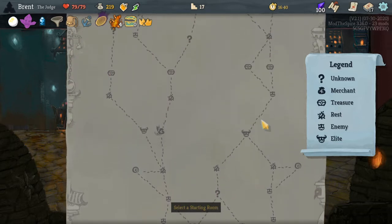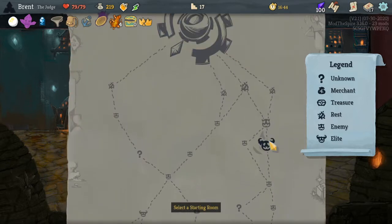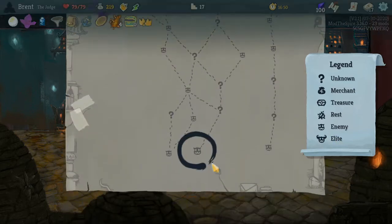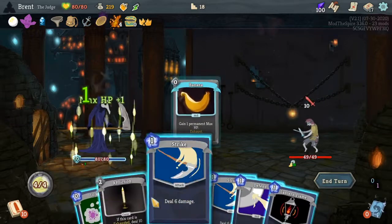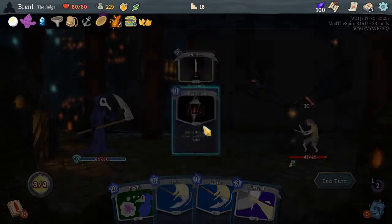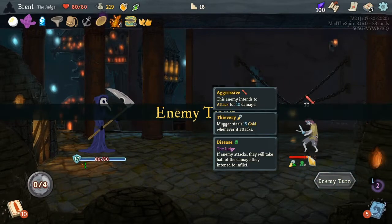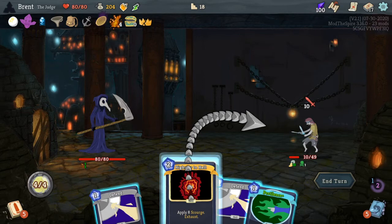I'm liking this path up to here — Elite, Elite, another Elite. I think that's a good path. Let's do it. And then we can play more Banana, do that, apply that to you. We play all of them — just hit them, hit them. We have the Anchor — I keep forgetting we have Anchor. We don't even need to do that. Get rid of this, do that, Defend.